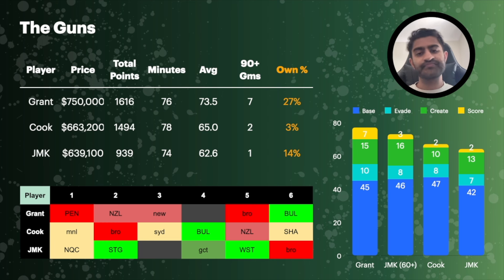Grant has a slight edge in evasive stats — 10 versus 8. On creativity, which I found quite surprising, both fared well: Grant averaged 15 last year and Marshall King 16 in his higher-minute games, and even across the full season Marshall King's creativity average was still 13. The scoring is not as close — Grant averaged 7 in that category compared to 3 or 2 for Marshall King depending on sample size. But this does give me confidence in Marshall King as the second best hooker option.